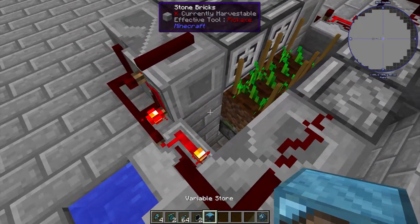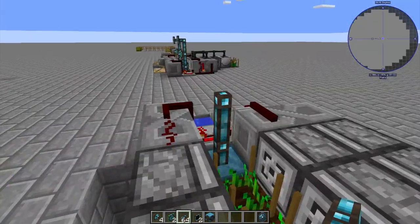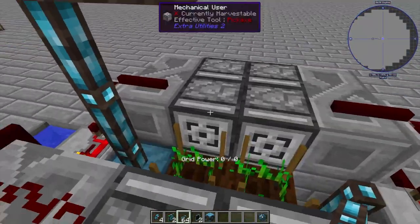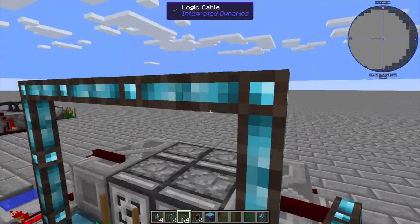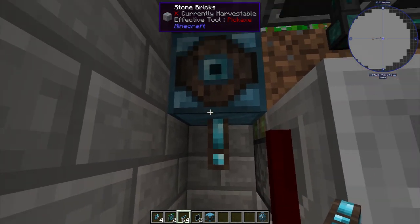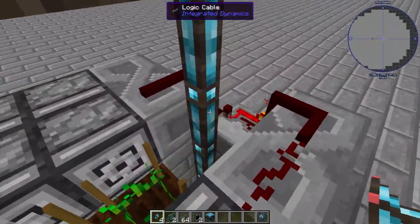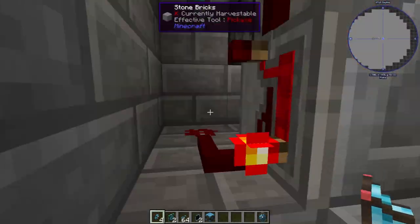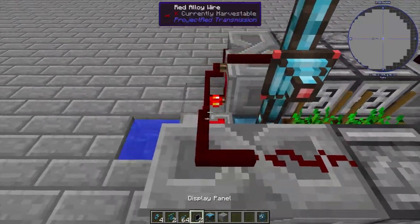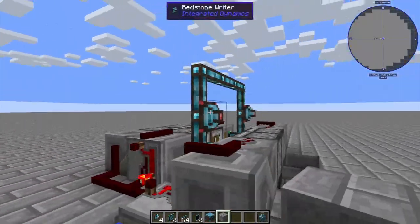I like to throw my variable store down here right next to that block, and then we'll just build some cabling off of it. These cables need to leave at least one block of space between the crops and the top of these. Carry it over, and bring this down to there. Same thing over there. It doesn't matter that this is blocking the cable because it's all part of the same network. Then we'll put our redstone writers here on this side and here on this side, and then dig down to face this one down. Same thing over here. Then we'll put our block readers right there and there.